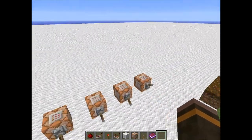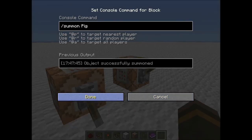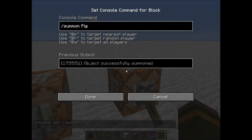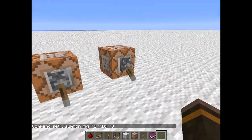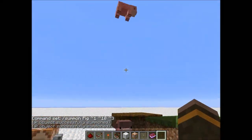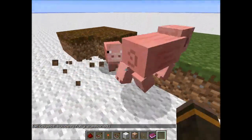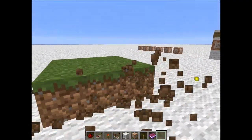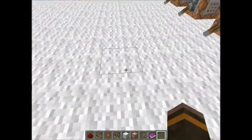Next we have slash summon pig, which spawns an animal at your direct location. You can offset it approximately one block on the X coordinate, ten blocks higher on the Y axis, and a few blocks on the Z coordinate. There we go — it just plops out of the sky. You can use this for an automatic mob farm or for summoning things in adventure maps instead of relying on XP from mining dirt.